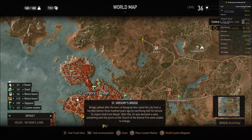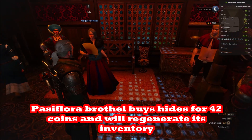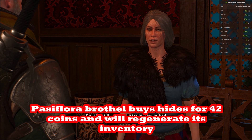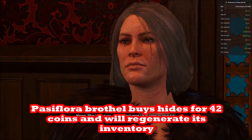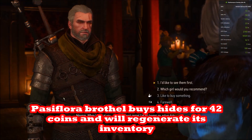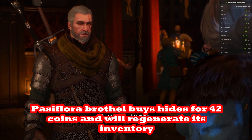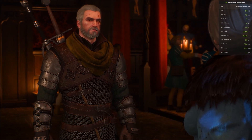Those pubs are probably the best places early in the game to sell hides, though later you might get a bit more going to a pub in Toussaint. You can do this exploit as early as level two, as soon as you get access to Velen and Novigrad.